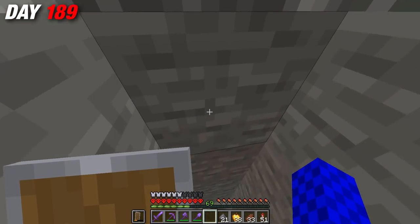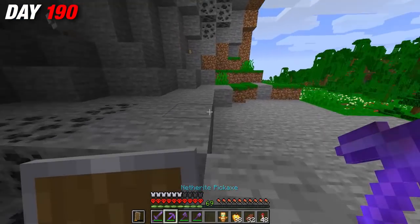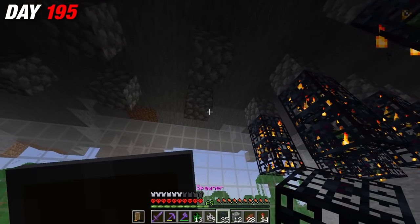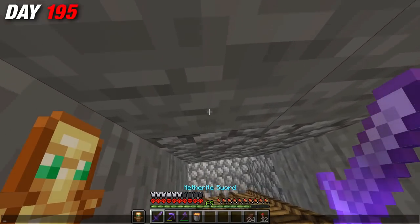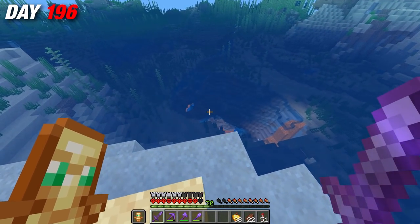On day 190, I remembered the mountain I had seen earlier and really wanted to make something out of it. So I decided to build a much larger scale mob farm built inside the mountain. I thought the previous one was good, but this one was ten times better — I was getting so much loot automatically. While that worked away in the background, I set off to find more stuff in this world before the video came to an end.